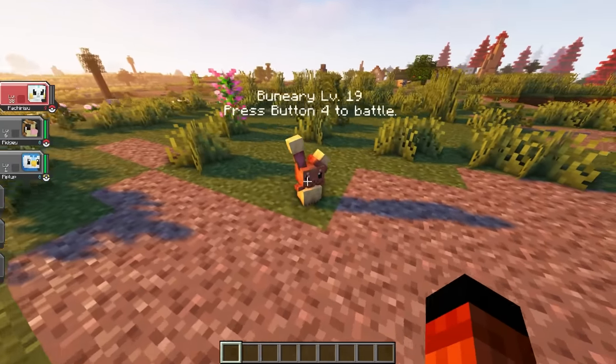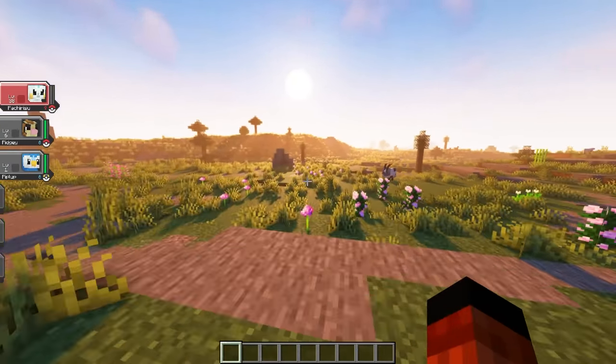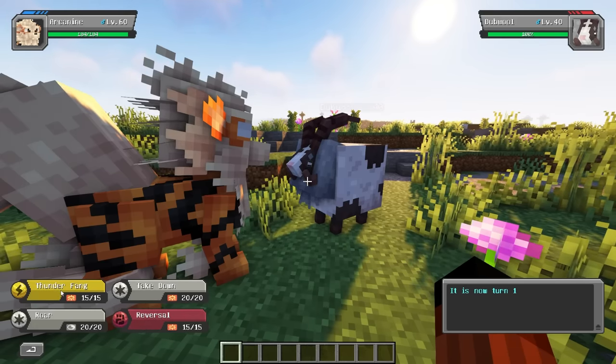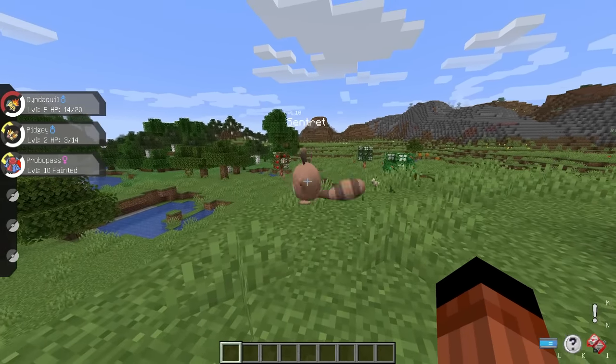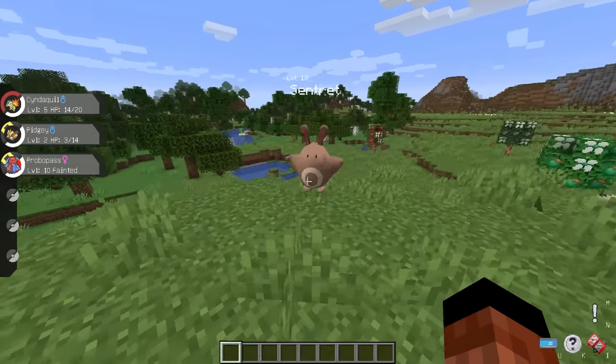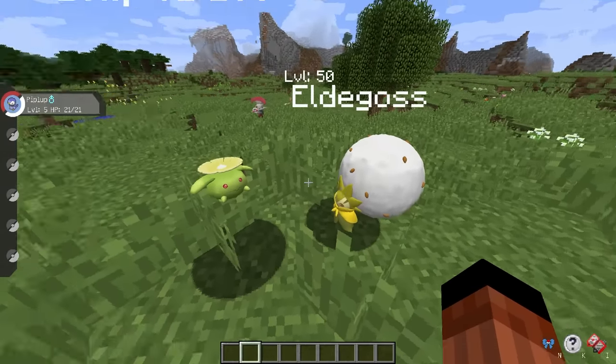This is where Cobblemon shines. Cobblemon is available in both Forge and Fabric from the latest version of Minecraft. I've also encountered less bugs in Cobblemon, and it offers more stability compared to both versions of Pixelmon. When I first loaded up a Pixelmon world, it didn't take long for me to find Pokemon spinning around in circles. Cobblemon also fits the theme of Minecraft, compared to Pixelmon with their high poly count models.